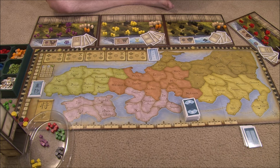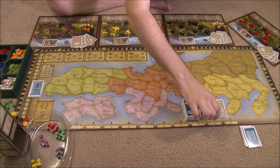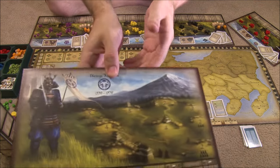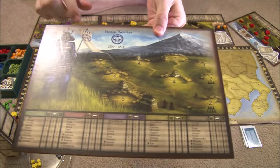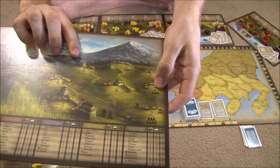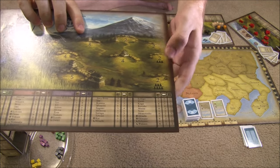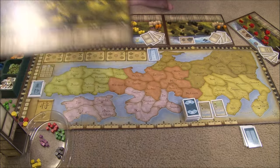Before the game starts, we conduct the claiming provinces phase by flipping face-up the top two cards of the deck so everybody can see them. Then players take turns in clockwise order, picking one of the two face-up cards or the top card of the deck, and placing some of their armies there. Each player has a board with different regions that show how many armies they start with on each spot. In a three-player game, some regions are excluded; in a four-player game, one extra region is used; and in a five-player game, neither extra region is used.